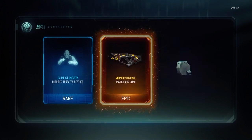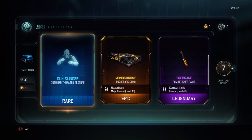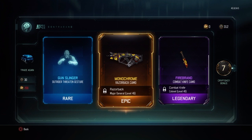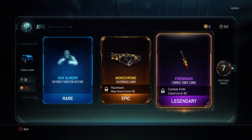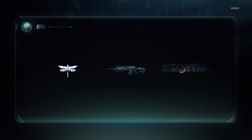In our first Spy Drop we're going to be getting the Gunslinger Outrider Threatening Gesture, the Monochrome Razorback Camo, and the Firebrand Combat Knife Camo. That's a really nice vibe to get. I love the Razorback - using it right now - and the Combat Knife. Any camo on that I just like, plain and simple. I really like camos on the Combat Knife.